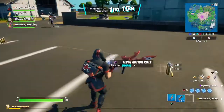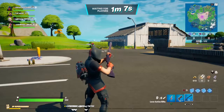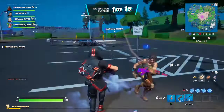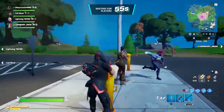Today I'm going to be talking about the new Fortnite update, including this new gun — the lever action rifle. It looks like a pretty decent weapon. I'll try it out on this dude. It does 55 damage.